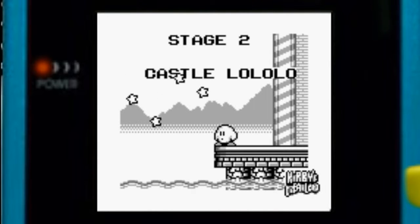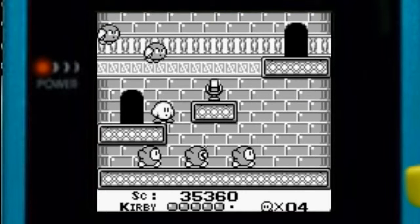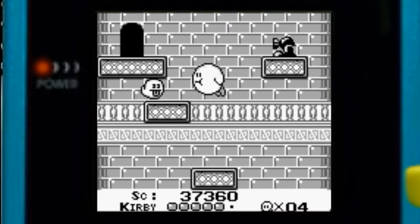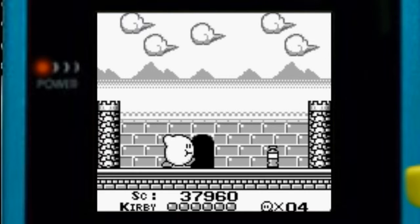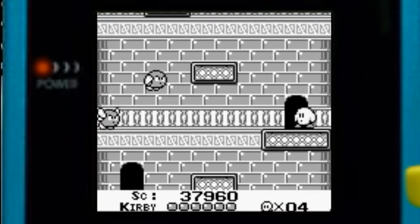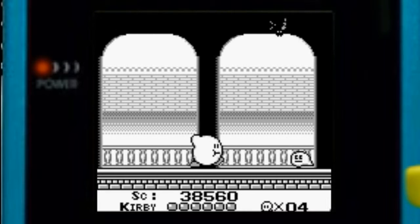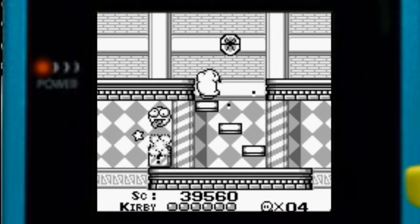This here is Castle Lololo. I believe this was only in this game and Kirby Super Star, if I remember correctly. This here is a microphone — it's pretty much your screen nuke. They're really common to find, so use them when you do. That's a bomb, so spit that out and try to do a line of explosive damage.